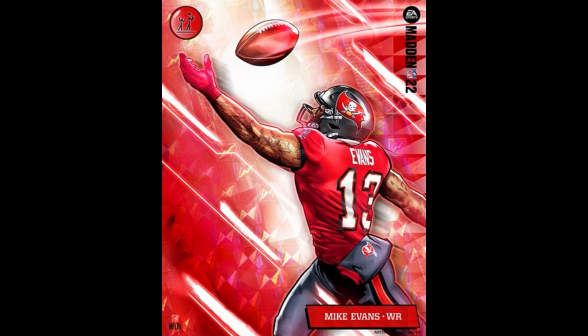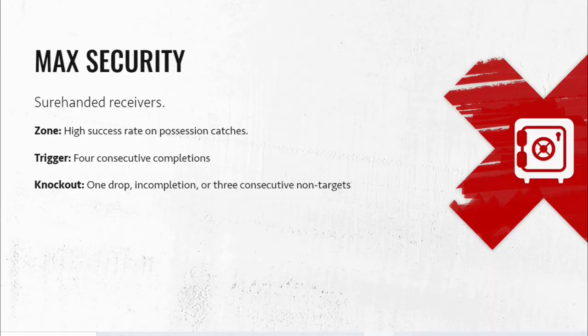I don't know if this is something Mike Evans recently acquired, but in Madden I can't imagine force-feeding the ball to one particular guy on that offense. But if you do get him into the zone, he's probably going to be a real cheat code — just send him deep and try to complete some very big passes.